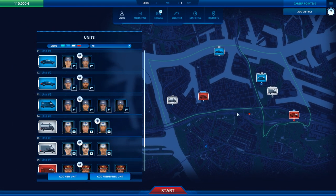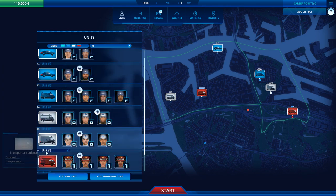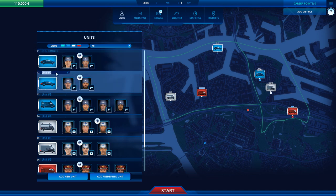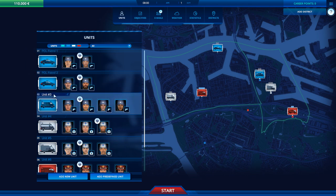So what do I have? I have units one and two — they're all named 'unit something.' I'm going to name this POL Patrol One, and this one POL Patrol Two. Already being able to rename your units is an improvement, because I believe that was not possible in the previous game. This one is going to be POL Van One.